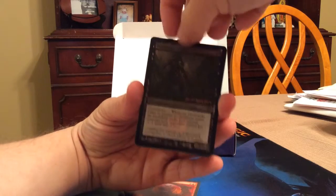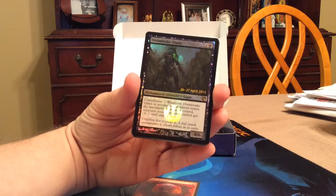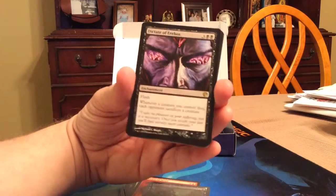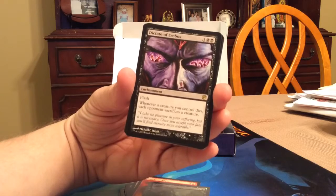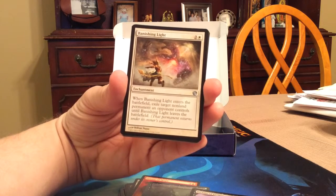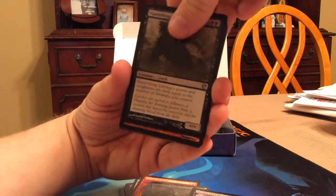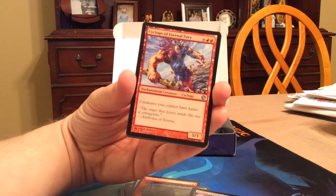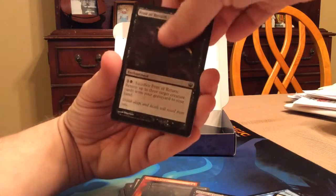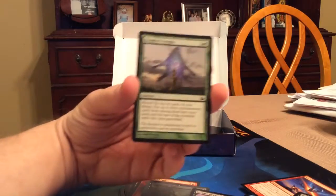Doomwake Giant: five-drop constellation, whenever Doomwake Giant or another enchantment enters the battlefield under your control, creatures opponents control get -1/-1 — played it and it did very well. Dictate of Erebos: five-drop with flash, whenever a creature you control dies each opponent sacrifices a creature — I might play that. Banishing Light: when it enters the battlefield, exile target non-land permanent an opponent controls until it leaves the battlefield. Squelching Leeches: four-drop, power and toughness equal to the number of swamps you control. Cyclops of Eternal Fury: six-drop, creatures you control have haste. Font of Return, Wavecrash Triton, Starfall, and Nyx Reveler.